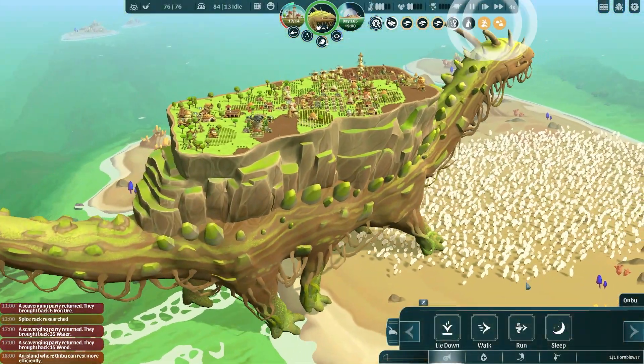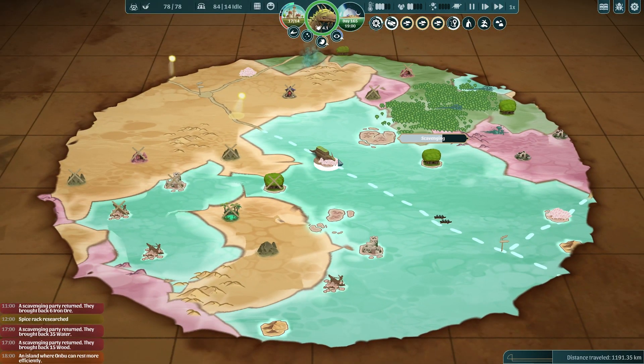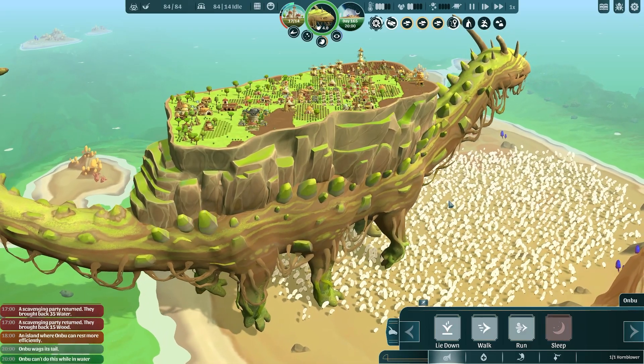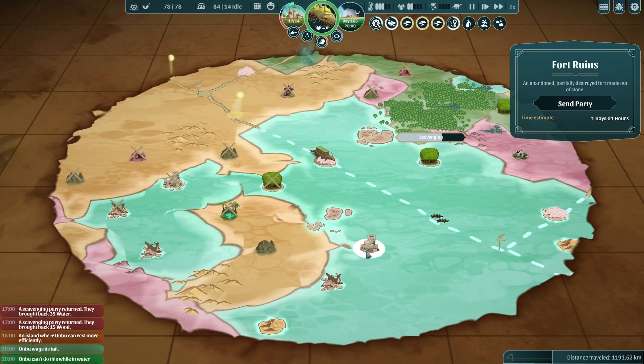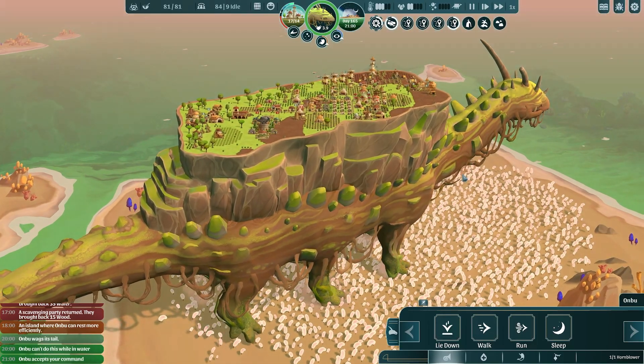A lot of our scavenging parties are back and a lot of stuff is happening right now — it's very busy. We are on a spot for Anbu to sleep, and I think we would actually like to ask him to sleep. It still says he's in the water, so it's saying no to that right now. Not really in the water, but okay. Anbu is going to accept our command to sleep — it would be good just to get him fully rested.